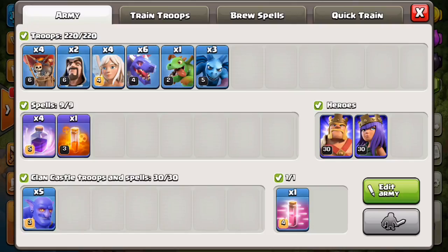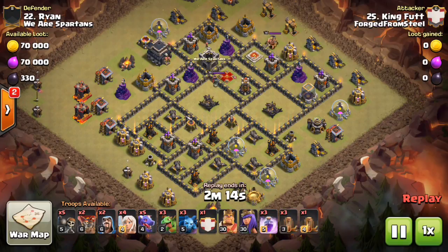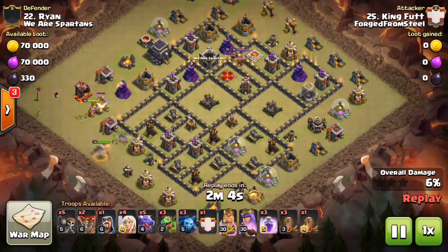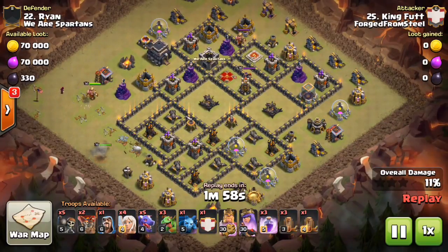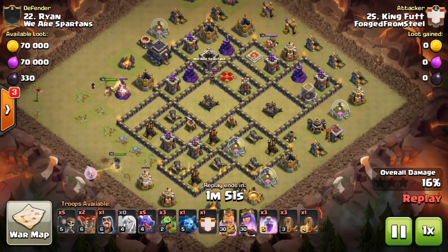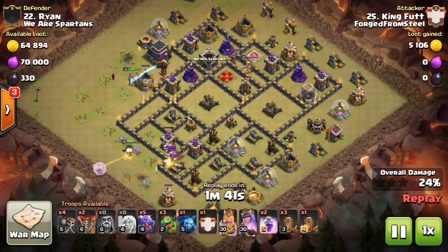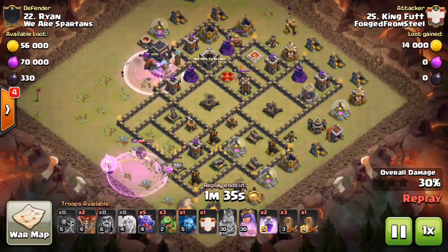Here's our very first example. One thing to look for when using this attack strategy — and we're seeing this more in new meta base layouts — is where all the air defenses are set on one side of the base. We call these offset air defenses. It's designed to defend against LaLo or make LaLo more difficult, but what it does is open up an attack strategy like the queen walk slash queen charge mass dragon attack.